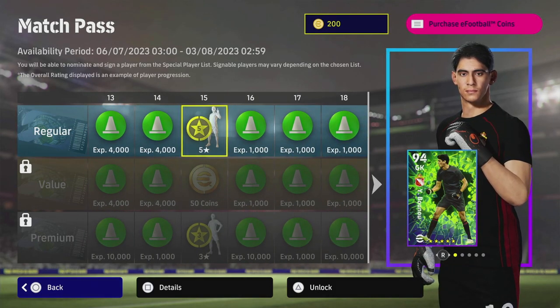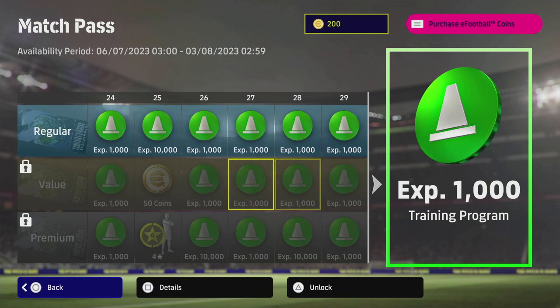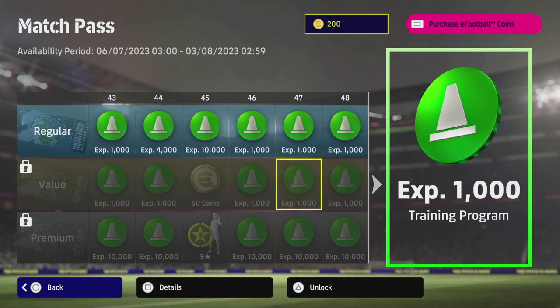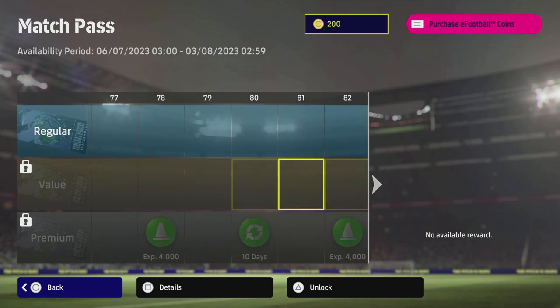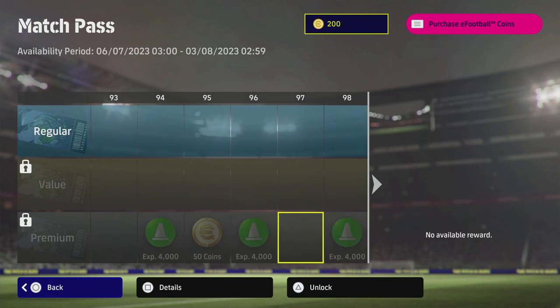The key reward is the five-star nominating contract that everyone gets for free. If you get the value pack, you get a five-star contract, and you get 50 coins here, another 50 there, another 50 there — you continue to get those 50 coins and get your 200 coins back, topping out at 75. The premium continues with your 50 coins and a few more five-star nominating contracts and contract renewals.